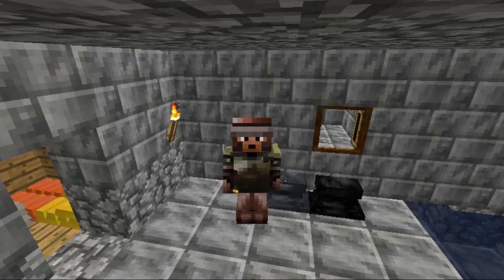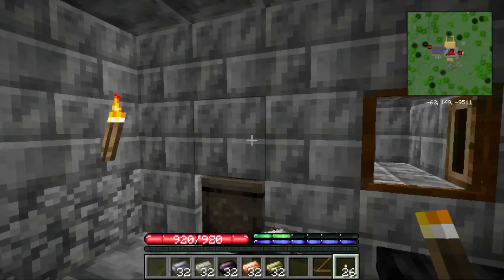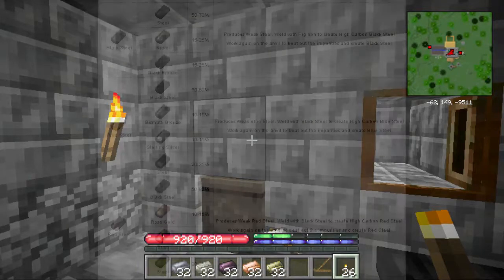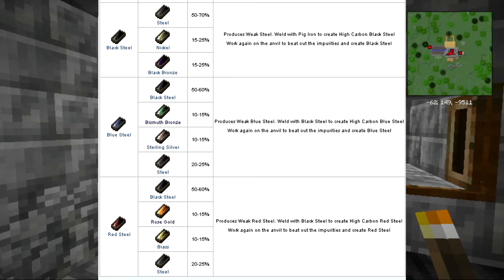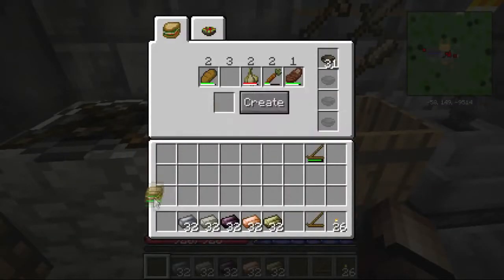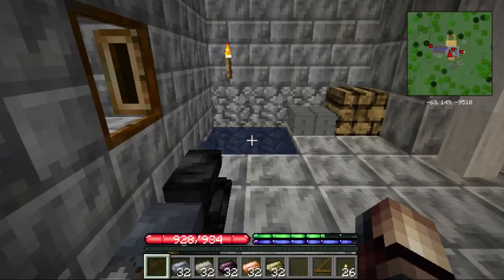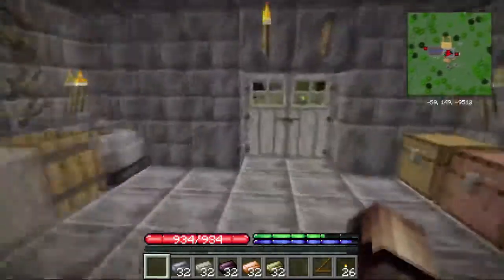Welcome back ladies and gentlemen. We've had one hell of a ride and honestly I've enjoyed it with you guys, but it's time we bring this to a decent close. For our finale I'm going to go over the last little bits of metallurgy. Before I get started I'm going to let you guys get a peek at the recipes, so go ahead and take a look. Okay, got it? Good. I better get some food in my character otherwise we're going to have problems. This tutorial we're making steel — not just any steel, we're making red steel. I went ahead and put up blue steel as well.